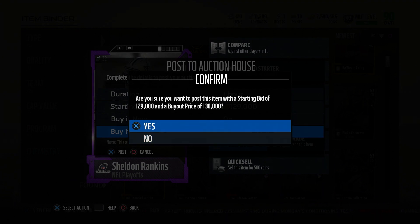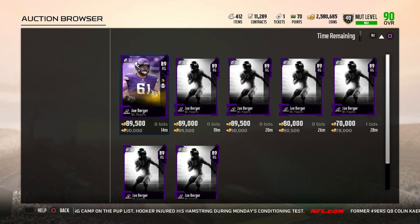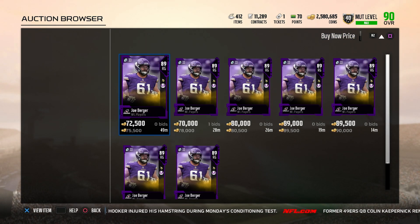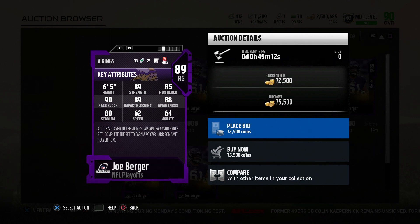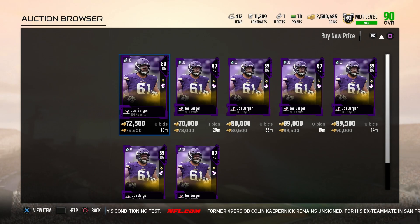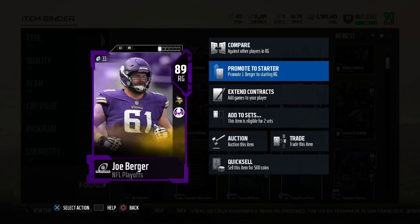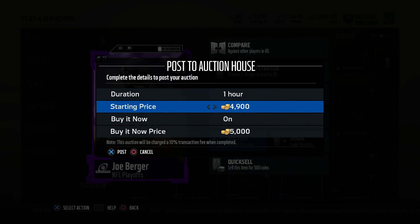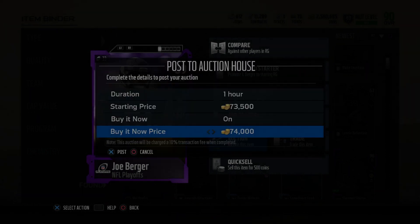Let's add to the coins so we can pick up some of these new players. I sold some players so I can get some of these new cards today. As you can see, we got 2.5 million coins so we can pick up who we want. Next card — going for about 75k — put him up for 74k just to get him off the squad. He's got 85 run block, 90 pass block, 89 impact, 88 awareness — not a bad card. If you've got a budget team and you're looking for a right guard, he'd be a great card. These cards should sell quick if people are trying to put them into sets for higher elite cards.